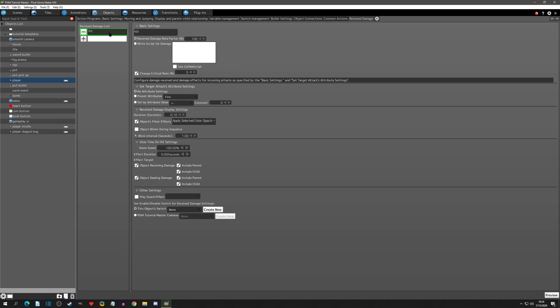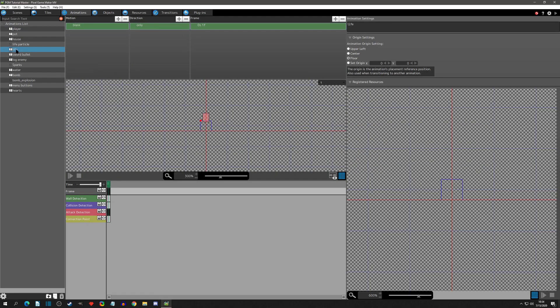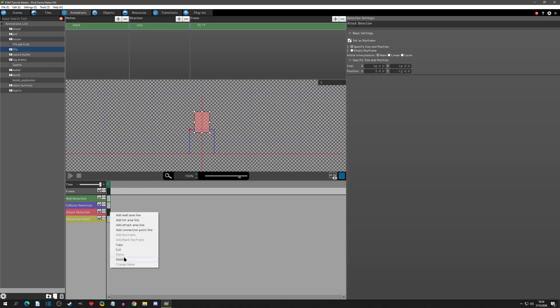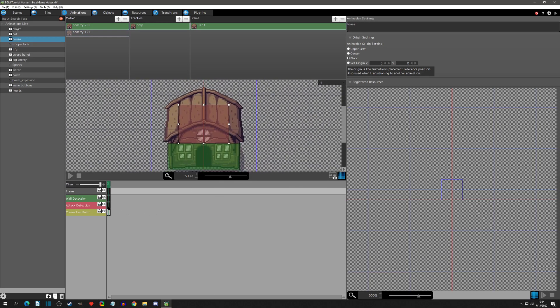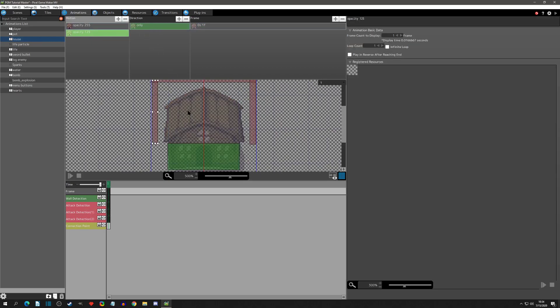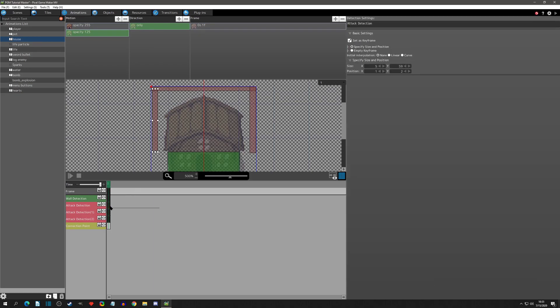As you start getting through your projects you're going to start using these kind of settings. But if we go to our animations and go to our life, we put that attack detection there which we do not need anymore, so I'm going to delete that. Also on the house, we put our attack detection there, so I'm going to delete that too, making sure to delete it off of this side as well.